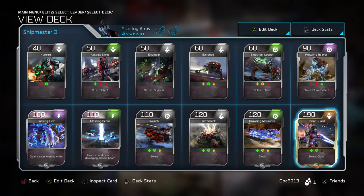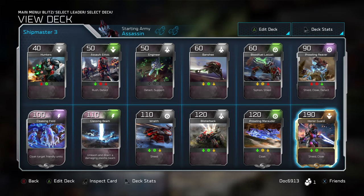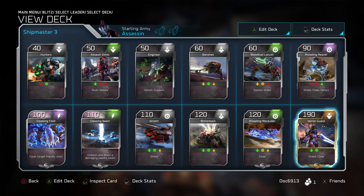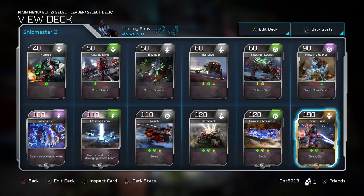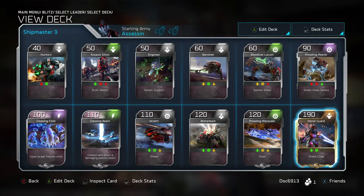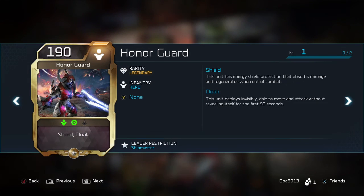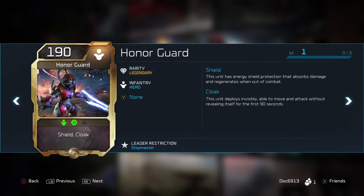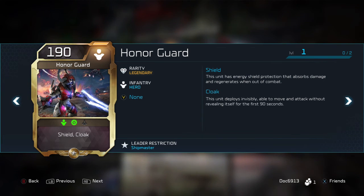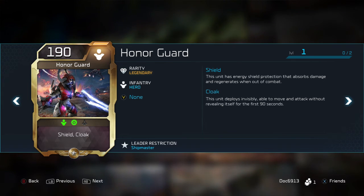Supplementing those with the Honor Guard, I think is really nice — because if you're able to do the Reavers, the Marauders, and the Honor Guard, those are pretty inexpensive. So when you need to attack certain points, those are inexpensive ways to cover all your bases and still be pretty set defensively. The Honor Guard is actually the cheapest hero at 190 energy. It deploys with a shield and a cloak. The cloak is only for 90 seconds — I've kind of thought he's a little underpowered and could use a longer-lasting cloak, but we'll see how it goes. 90 seconds is definitely better than nothing.